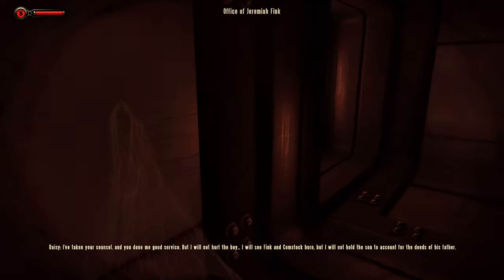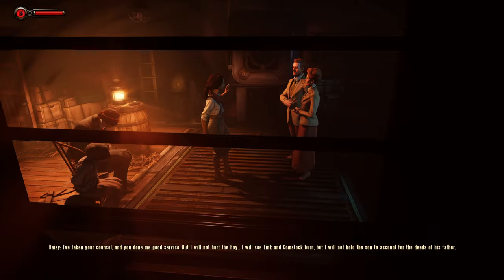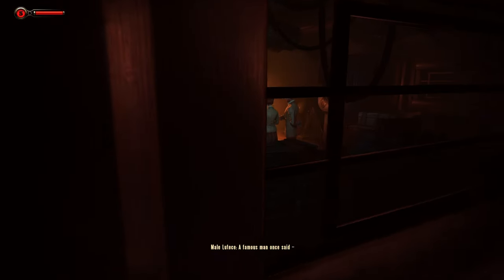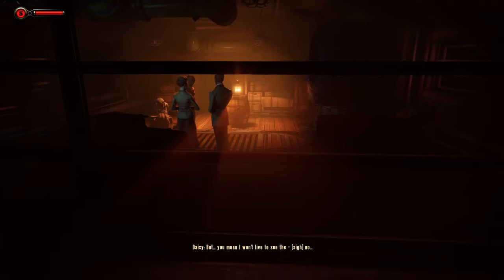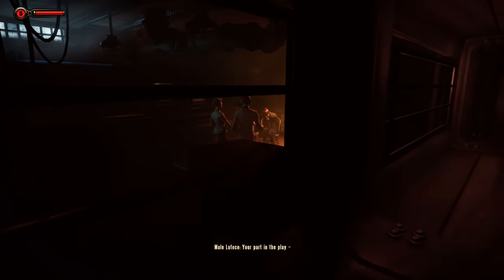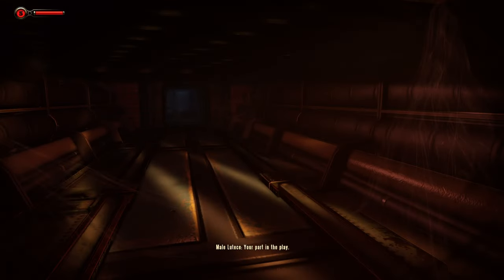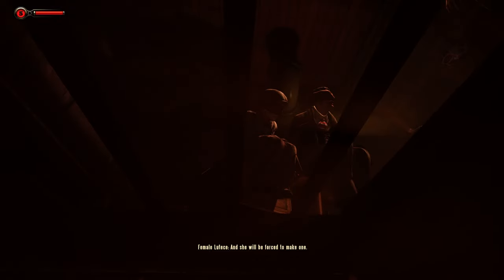Alright, the Office of Jeremiah Fink, I think. Oh, that was easy. Take your hands off. And you've done me good service, but I will not hurt the boy. I will see Fink and Comstock burn, but I will not hold the son to account for the deeds of his father. You've misunderstood us — we neither asked you to harm the child, nor did we promise that yours would be the hand that would set Comstock's world afire. A famous man once said, and a famous man shall say: I may reach the mountain top, but I fear I shall never visit the valley below. But you mean I won't live to see the... No. It's up to you what matters more — your part in the play, or the play itself. Someone is coming. She'll arrive a girl; she must leave a woman. And what makes the difference between a girl and a woman? Blood. Give the girl no choice, and she will be forced to make one.